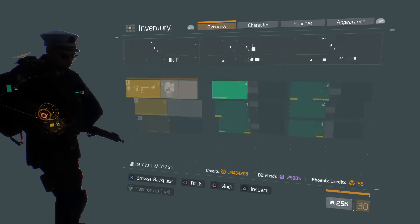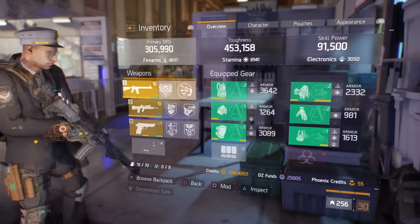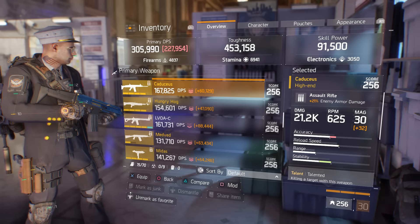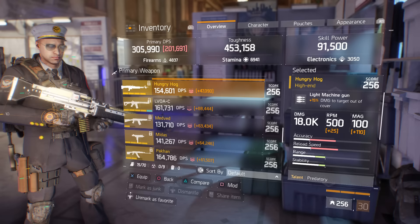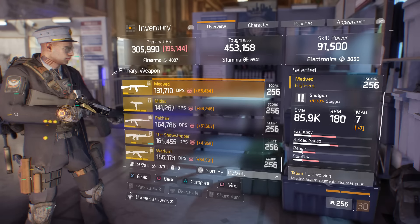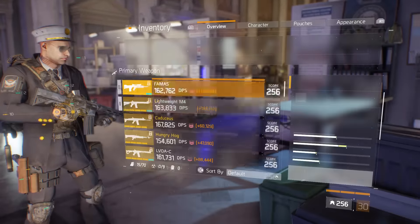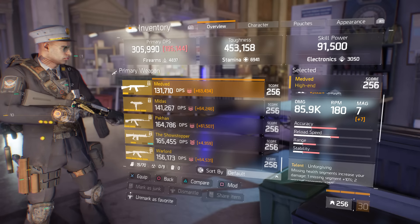I'll start off by showing you the ones that I currently do have, and that would start off with the Caduceus, which you can farm from open world bosses or from HVTs. The Hungry Hog, which is exclusive to the Dark Zone named bosses. Medved, which is the equivalent of the Sega. It comes from the Clear Skies mission.